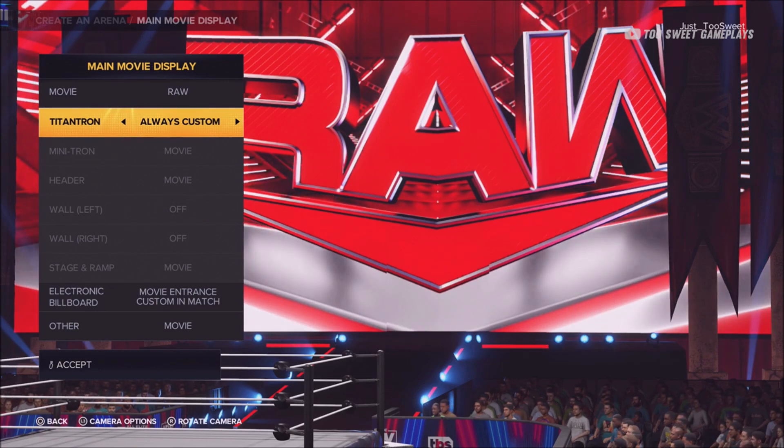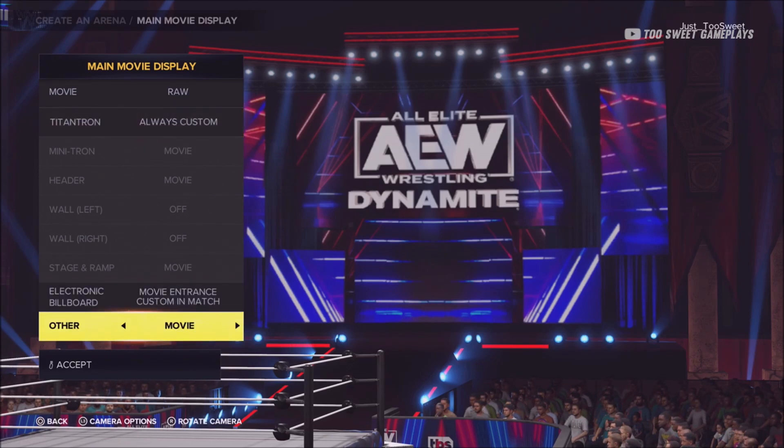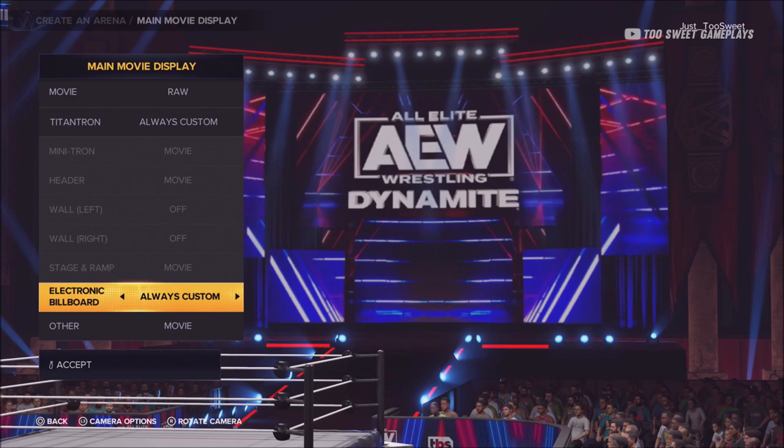As you see here, it says always custom. It's supposed to be showing the AEW stage but it doesn't show that. You just want to click over and then go back to always custom. If you don't want any other movies playing and want the actual stage showing, you put it on always custom. As for the electronic billboard, you want to make sure that's on always custom as well.